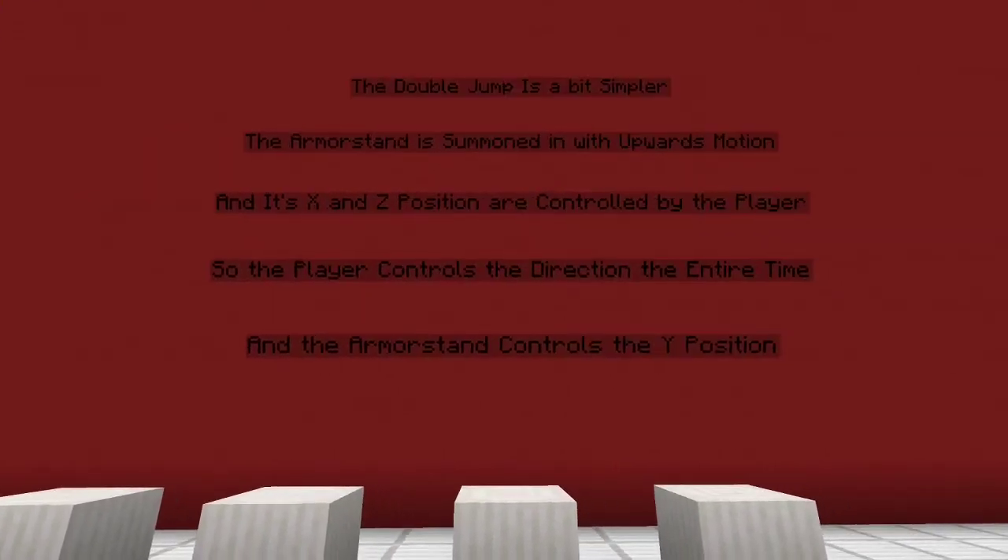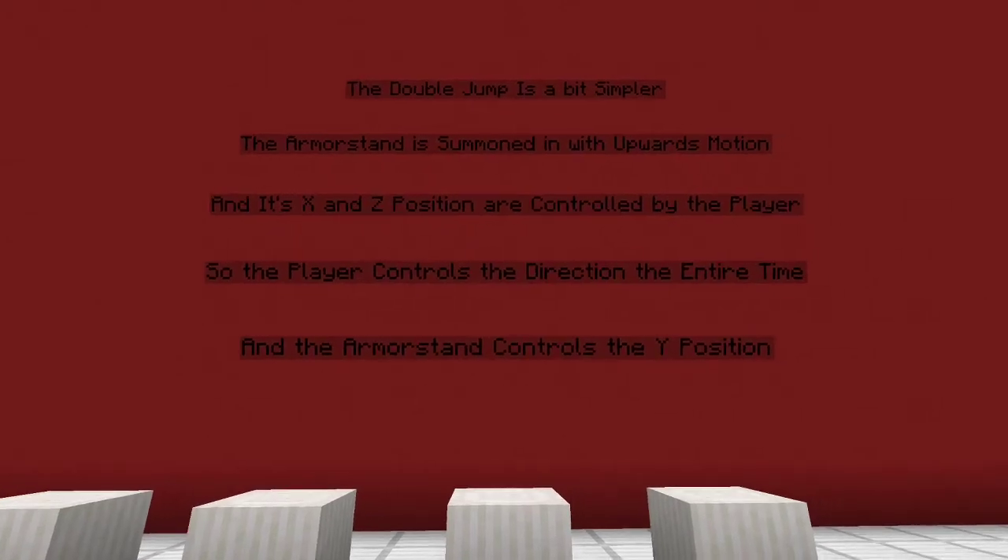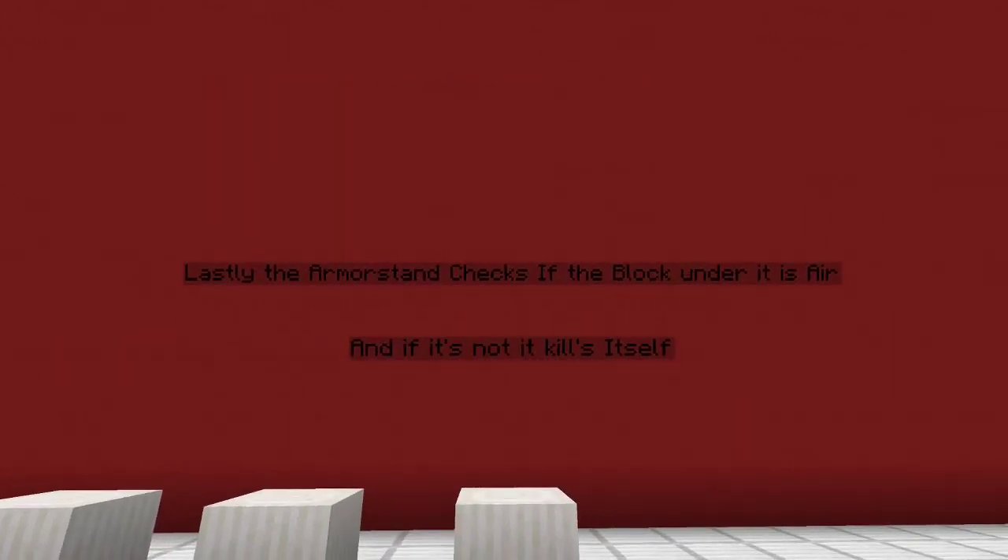That was for the grappling hook. For the double jump, it's a lot simpler actually. The armor stand is summoned with upwards motion of roughly one block jump, depending on if it's the infinite or the double jump. Then its X and Z position are controlled by the player, so the player controls the direction. If you're jumping, you can move the arc even more — you're always controlling the direction. The armor stand just controls the up and down motion, so you control the arc length while it controls the arc height. Lastly, the armor stand checks if there's a block under it, and if it's air it does nothing. If it's not, then it's going to kill itself and clear the levitation effect from the player.